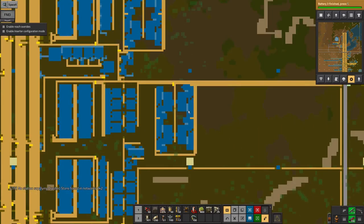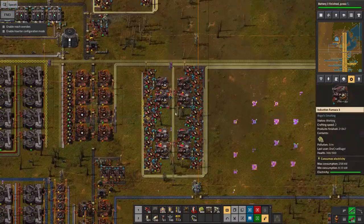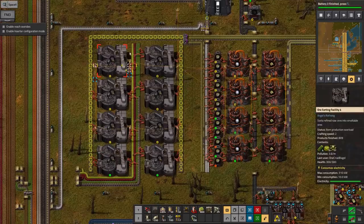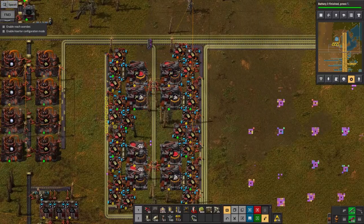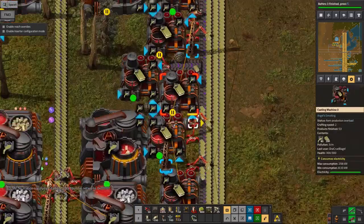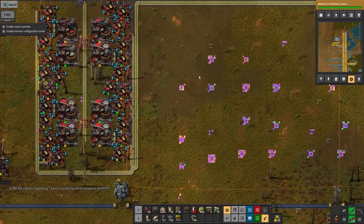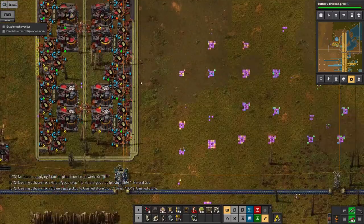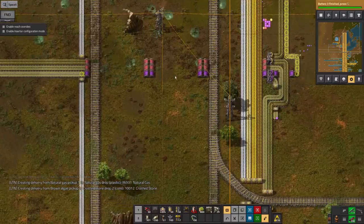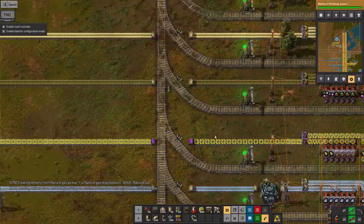I've also fought a couple of fires recently. The aluminium still isn't coming through as fast as I wanted - I've now put purple belts all over the place. I also sorted out a load of inserters I'd missed; my blueprint was missing inserters for lots of the casting machines so they weren't unloading onto the belts. I've fixed that, but this part of the belt still hasn't been upgraded to purple yet.